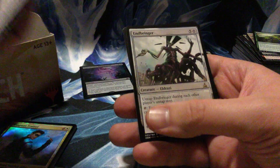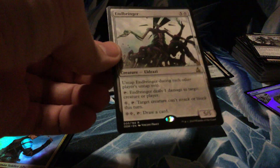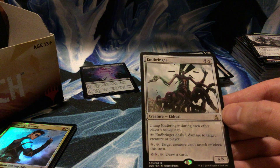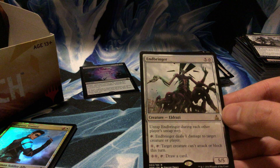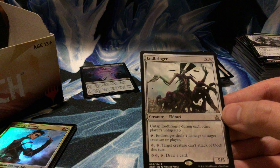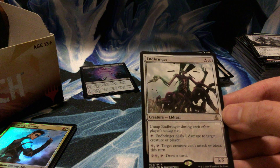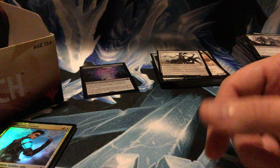Null Caller, Cinder Barrens, Flaying Tendrils, and Endbringer — I did not read this one. Pretty good card: untap Endbringer during each other player's untap step. Tap it — deals one damage to target creature or player. Pay one and tap — target creature can't attack or block. Pay two and tap — draw a card. Good stuff.